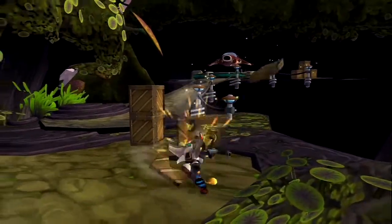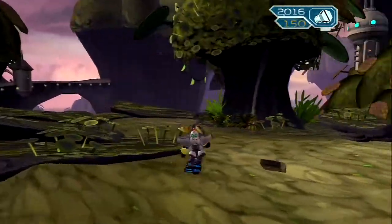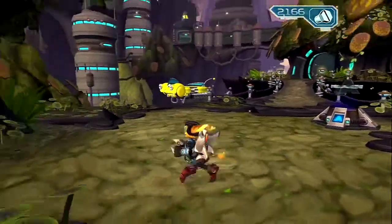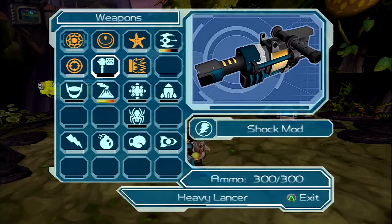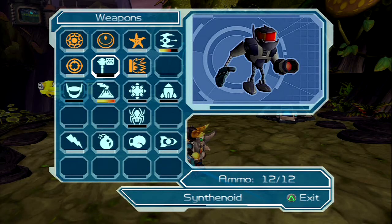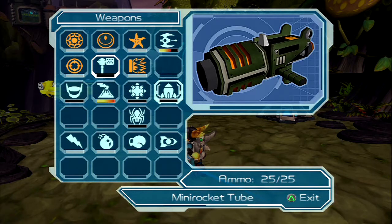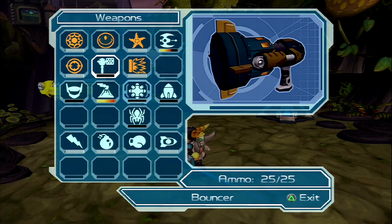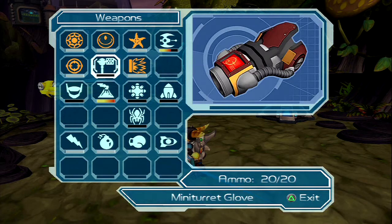Welcome back to another episode of Ratchet & Clank: Going Commando. I did some bolt grinding - let's look at all these fabulous new guns. The only one I haven't gotten yet is the plasma coil. I went and got the mini rocket tube, really cool gun, and the bouncer. I also got the synthenoid and the mini turret glove.